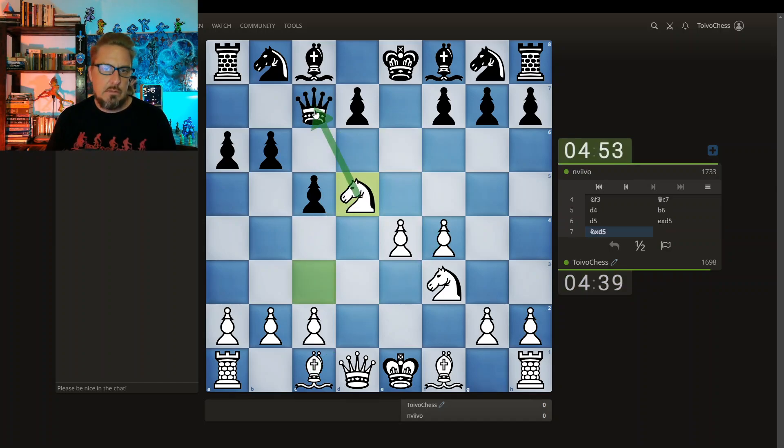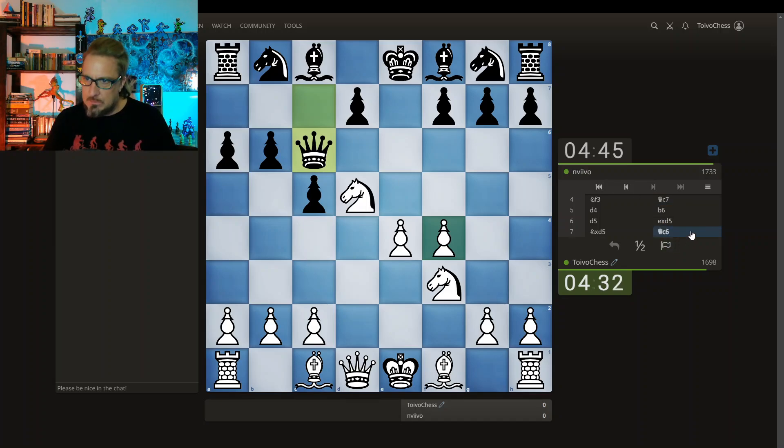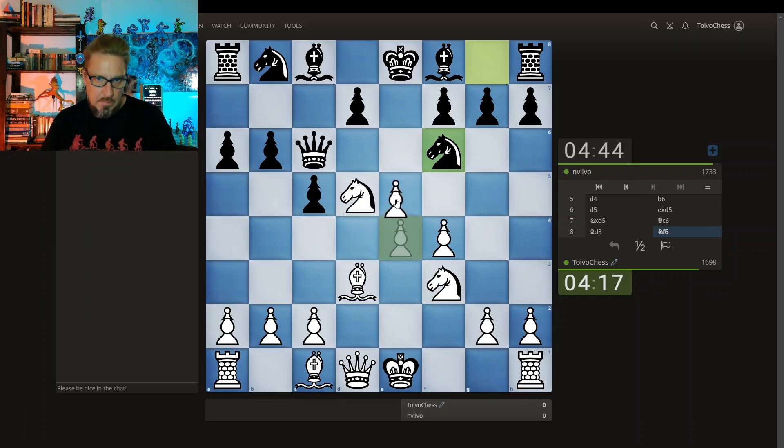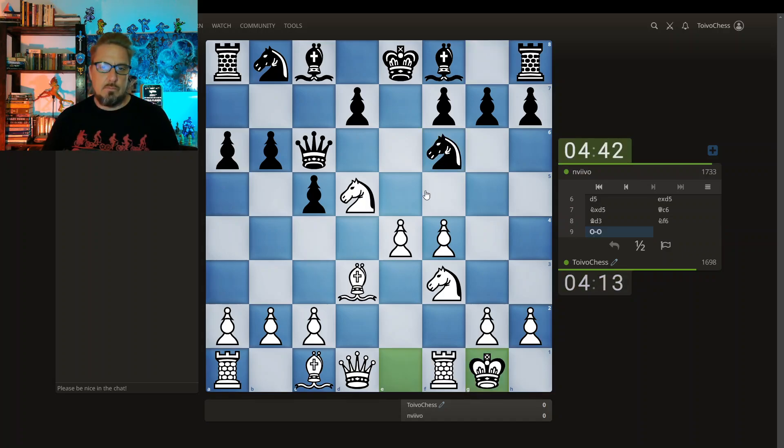Knight takes, making the queen feel a little uncomfortable and adding another defender with f4. This queen has moved twice. Let's see how many times this queen moves. I'm going to develop this bishop, defending here and adding a defender. I can't kick that so I'm just gonna castle.